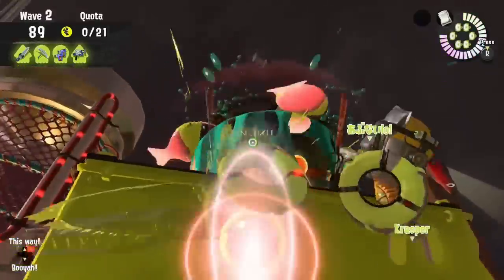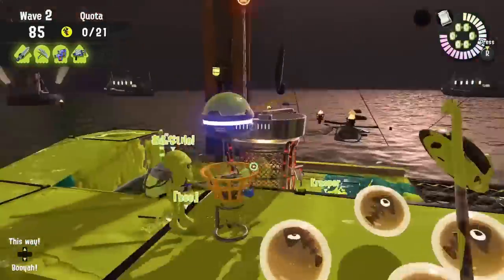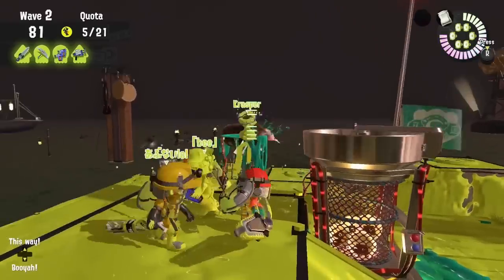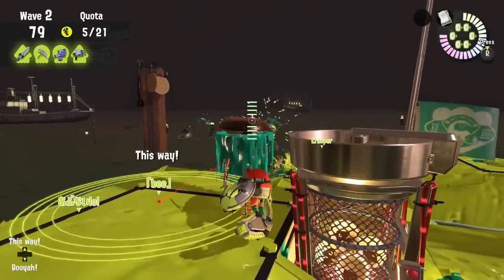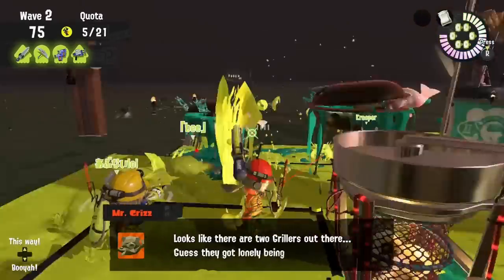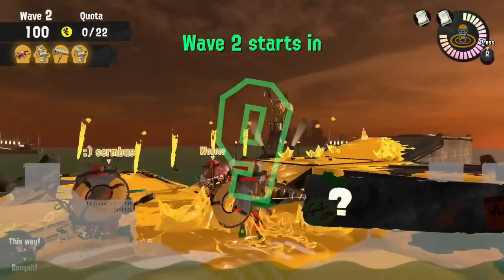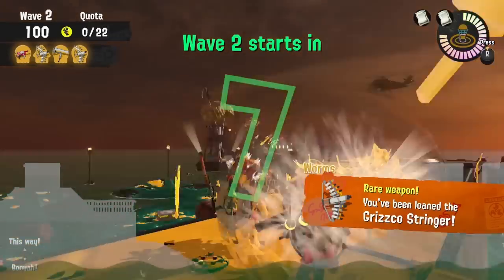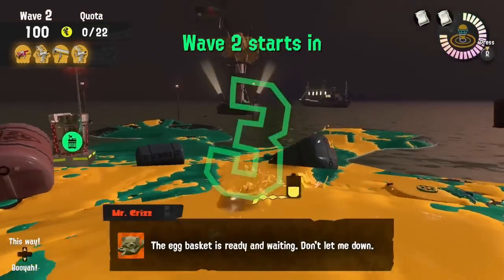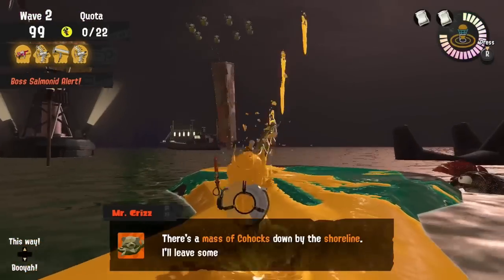Try to use every open opportunity to paint the map. Typically you'll see high-pro fresh and executive rank players painting the surface between waves and after waves. This is a perfect opportunity to do so because at the start of every wave you start with a full ink tank and you have more time to paint surfaces.